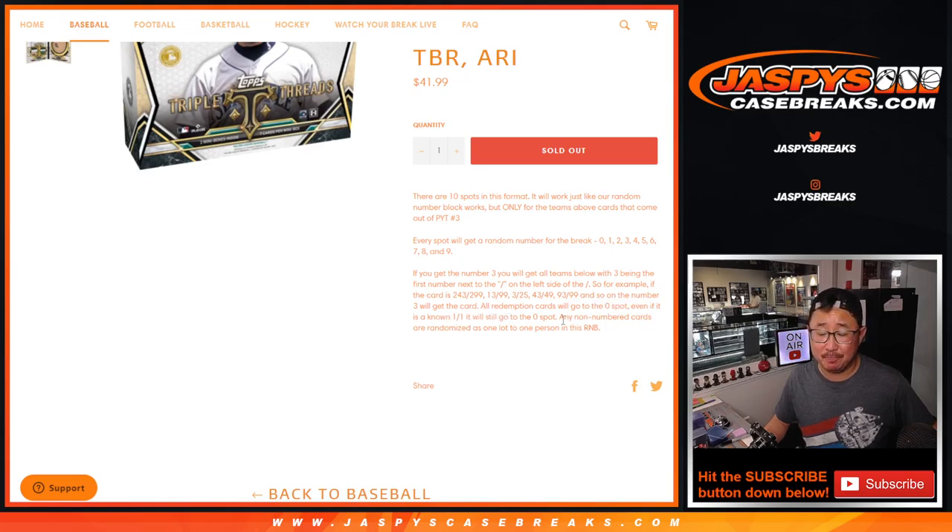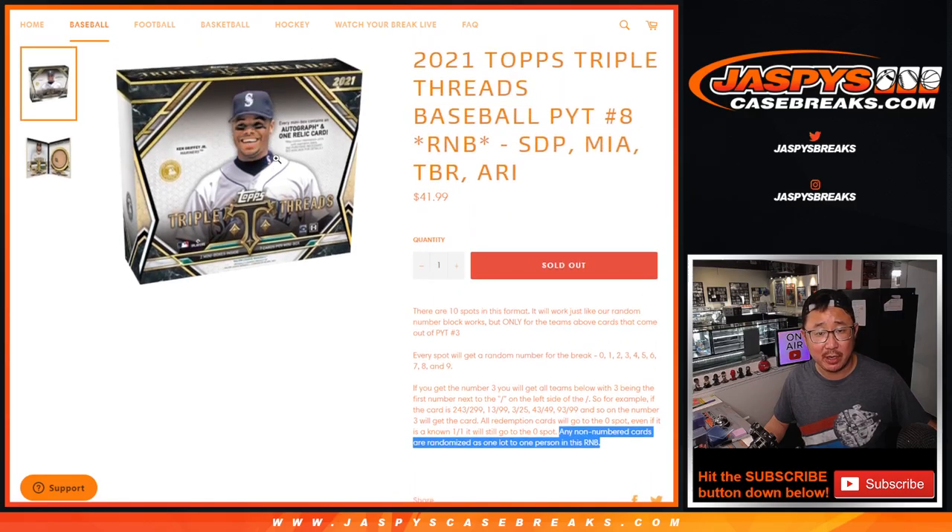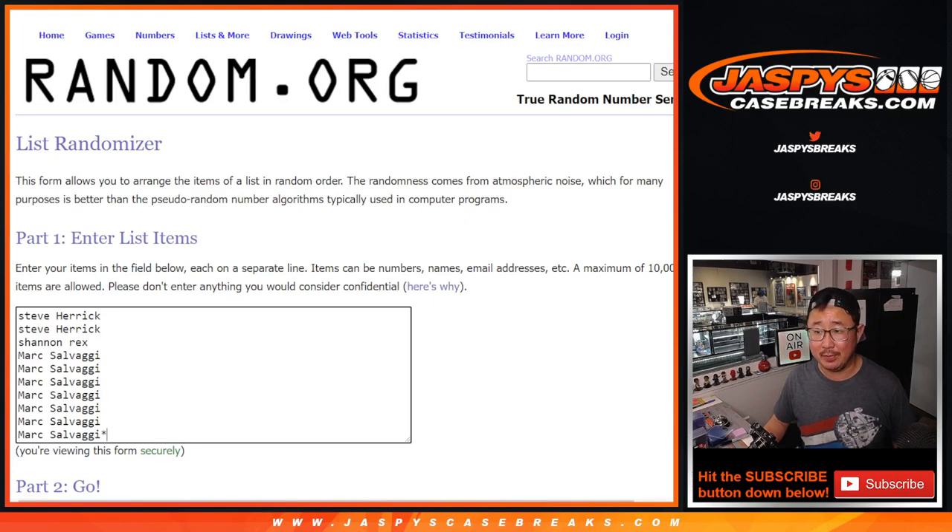That's how it works, if you're not familiar with it. Number 0 gets any and all redemptions, even if it's a 1-of-1 redemption. Number 1 still gets live 1-of-1. Any non-numbered card, which in this particular case will just be base cards, will go to one person in this group right here.